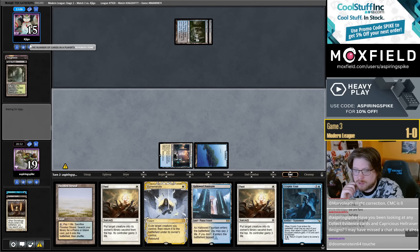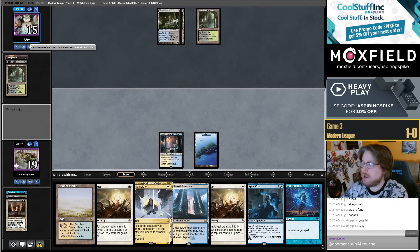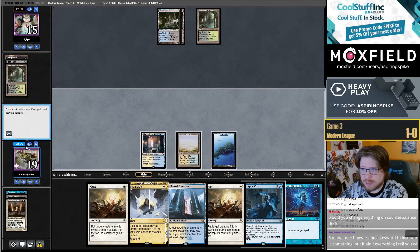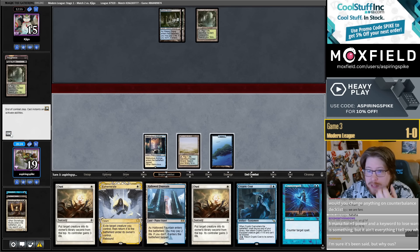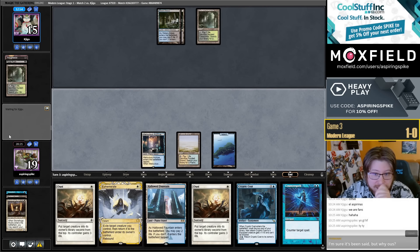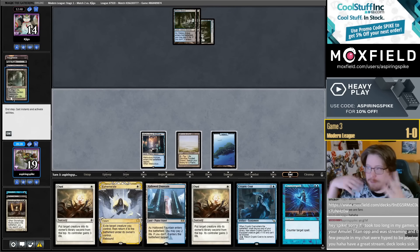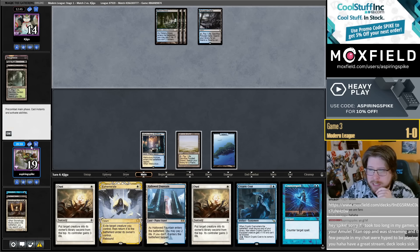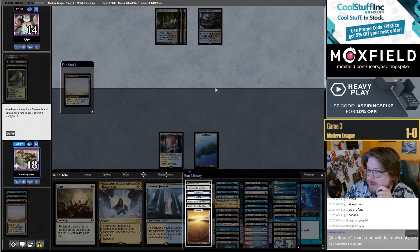Any Collect Evidence cards and Capricious Hellraiser designs? I haven't been thinking much about that. The problem with Hellraiser — maybe this is why it gets kind of lost in the sauce — let's hold up Counterspell here. I don't want to get stubbed. The problem with Hellraiser is not that you're not getting to cast Omniscience or Seagate Restoration when you play it. Hellraiser is really good when it's three mana and you get to cast stuff from the yard. The problem isn't sculpting your graveyard — the problem is getting nine cards in your graveyard. The Surveil Lands are pretty significant upgrades to Capricious Hellraiser, and I'm optimistic they can make it a bit better.